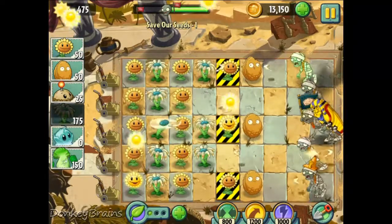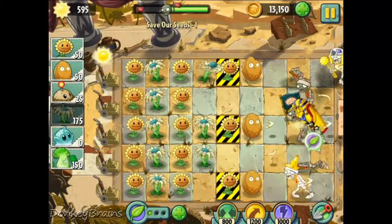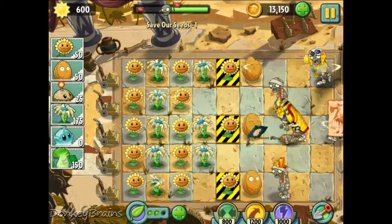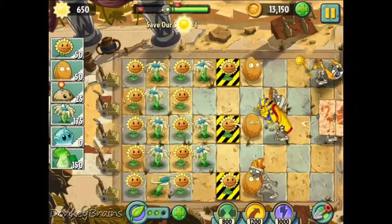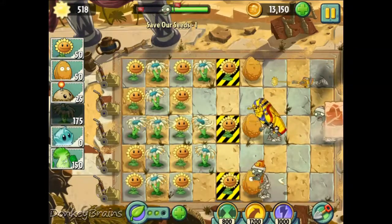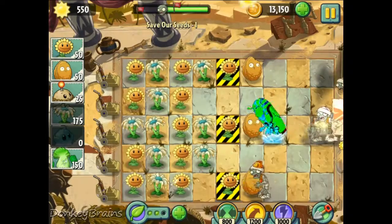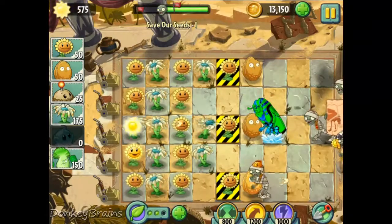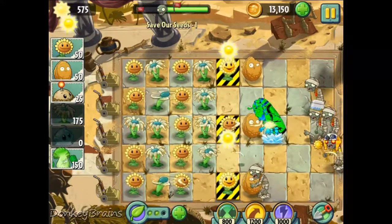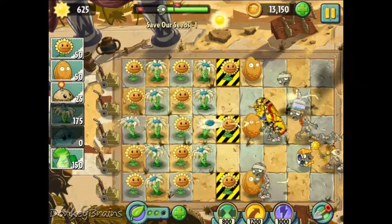I've actually tried it before — I've tried unplanting something that was in the yellow and black area just to see what happens. And let me tell you, it's not good. There's this annoying pharaoh zombie here in this middle lane. I'm just gonna freeze it and give the bloomerang some time to kill it. Lots of action in this third lane, so annoying. Here comes the buckethead zombie too.